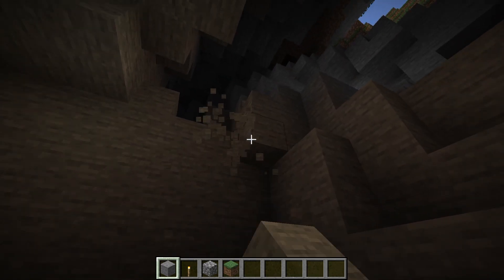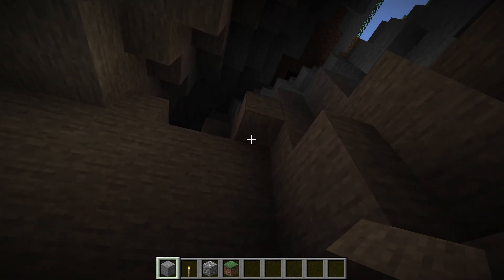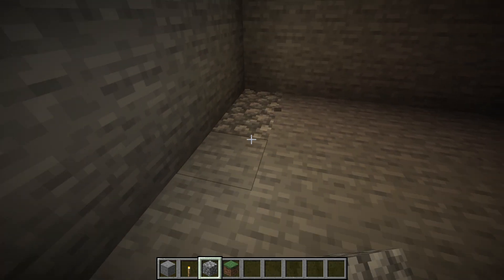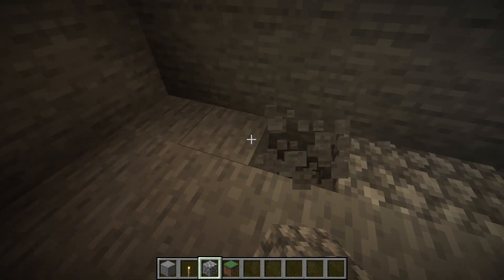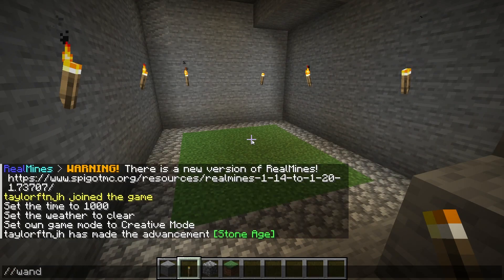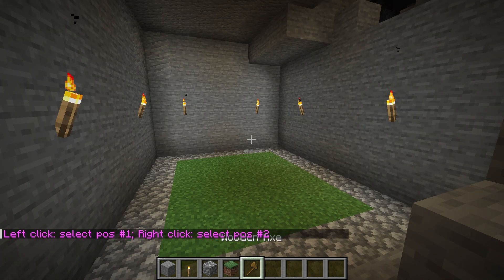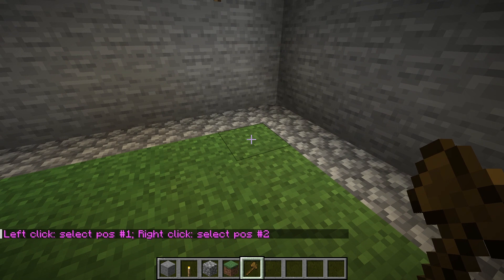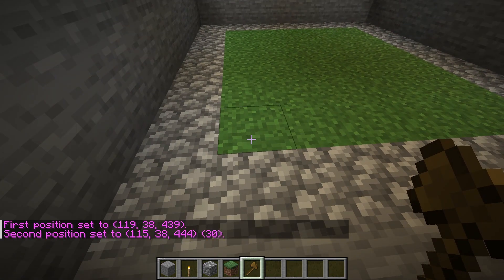The first step towards making your new mine is finding the right place for it in your world. This might involve entering creative mode and building an area, but it can also be an area you come across. Once you've determined a suitable spot for the mine, type /wand to obtain the WorldEdit tool. Afterwards, left-click one of the top corner blocks of your mining area, and then right-click the opposite one at the bottom level. Two chat messages will appear confirming these positions.